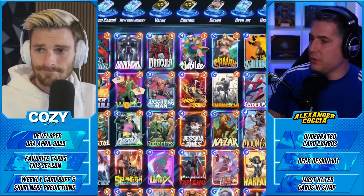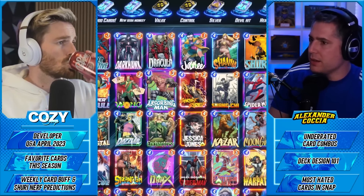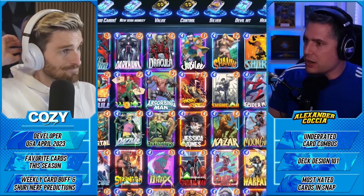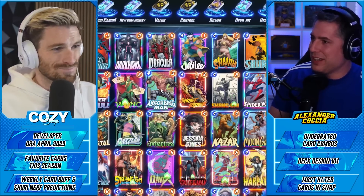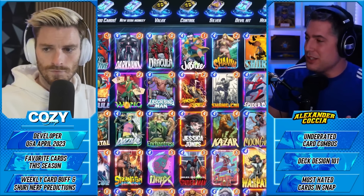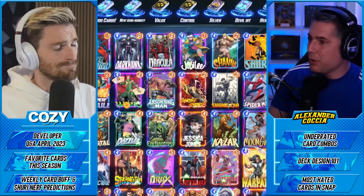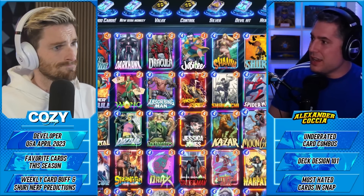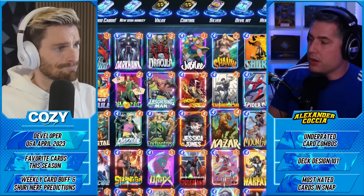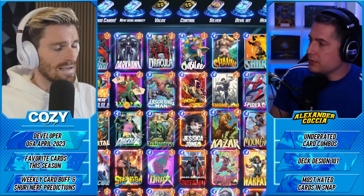I see people trying to do too much with their decks. You're right to identify Absorbing Man — in so many decks, do you have Absorbing Man or would you just run White Queen? That's three additional power and scouting a potential turn-six play if you don't draw your cards. Every single card in a 12-card deck has to play a role. If it doesn't, it has to go. You have to be able to rely on every card you draw to have an impact on the game state or get you ahead.